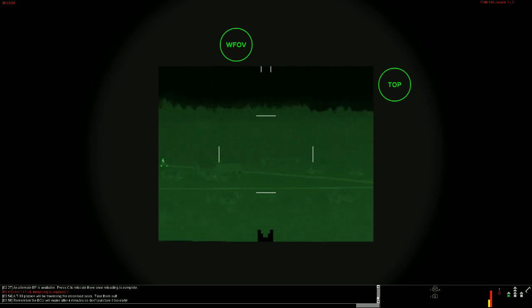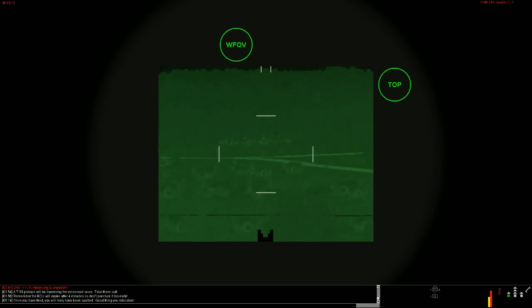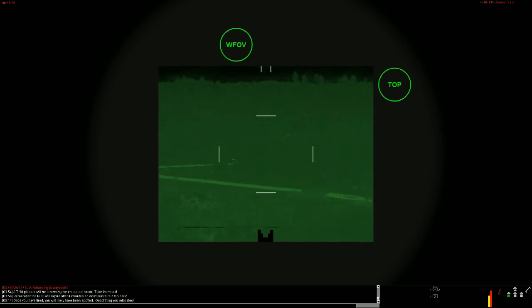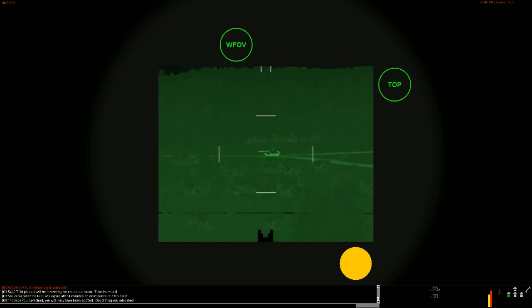There's our old T-90, and it looks like we're getting some artillery to our right at the last position — so that's good, we relocated. That was a smart move. As you can see the tutorial says: once you have fired, you will likely have been spotted. Good thing we relocated. As the tutorial is trying to explain, don't just sit in one position. It looks like we've already got our first target — I can clearly track him. I've got a good field of view, so I'm going to puncture that BCU right now.